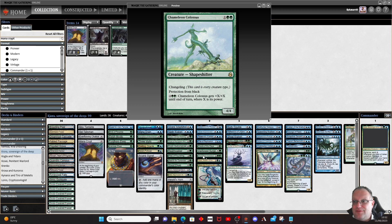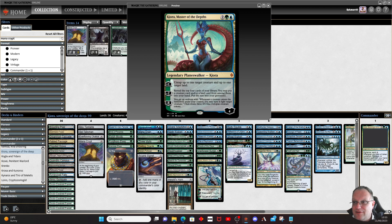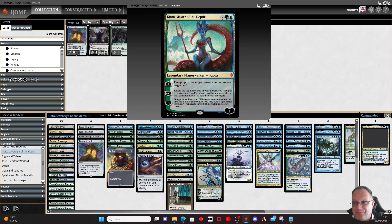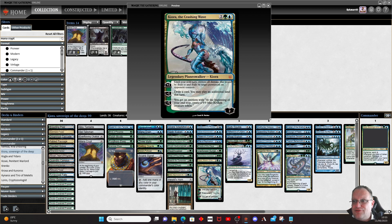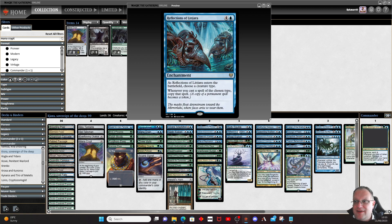Chameleon Colossus — because why not, it's another Kraken at the end of the day given Arcane Adaptation. We had to have one version of Kiora in planeswalker form, and I went with both the Master of the Depths and the Crashing Wave — untapping a creature and up to one land is nice, drawing a card when we need it, or preventing damage, hence why they both made it in. Body Double lets us just copy anything in the graveyard. Reflections of Littjara makes sure we get copies of our krakens as we play them.